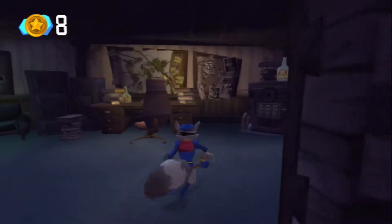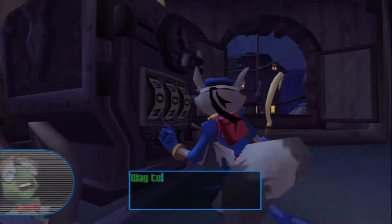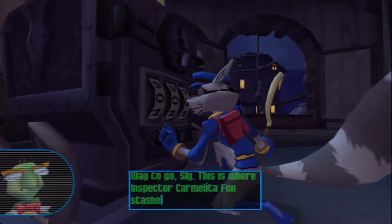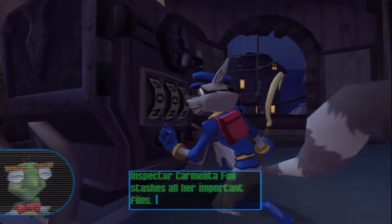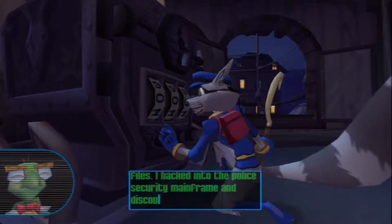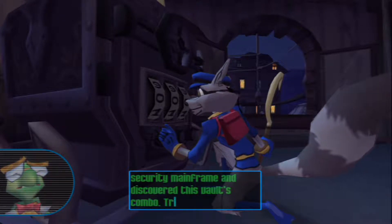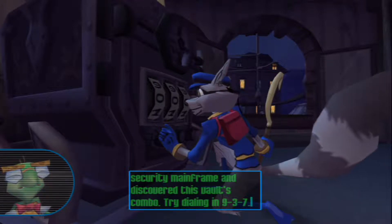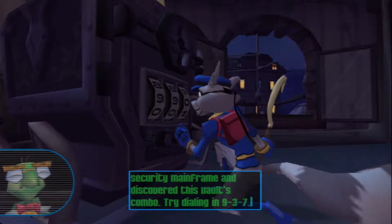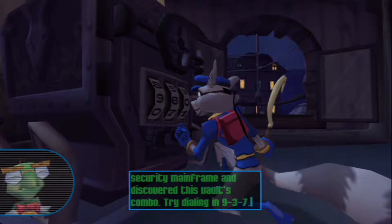Alright, let's get in here. Way to go, Sly! This is where Inspector Carmelita Fox stashes all her important files. I hacked into the police security mainframe and discovered this vault's combo. Try dialing in 9-3-7. Okay, well he gave me the combination, so I just need to put it in. 9-3-7.